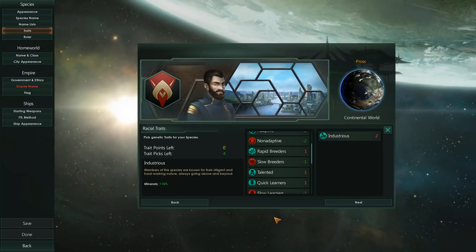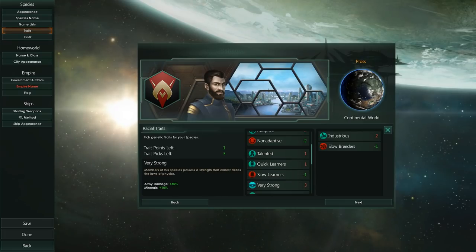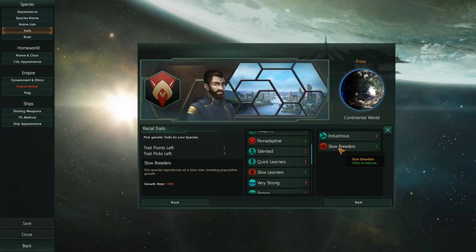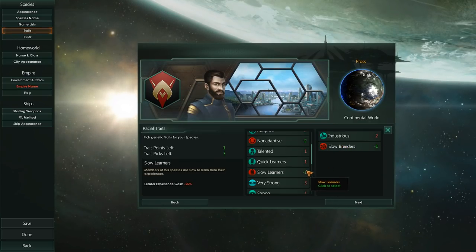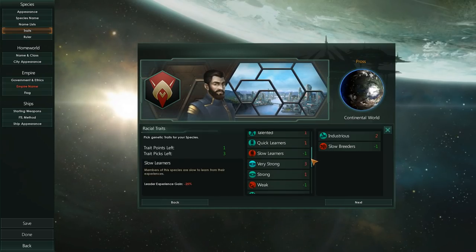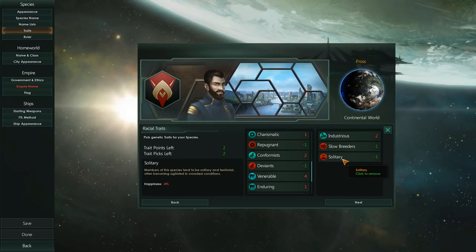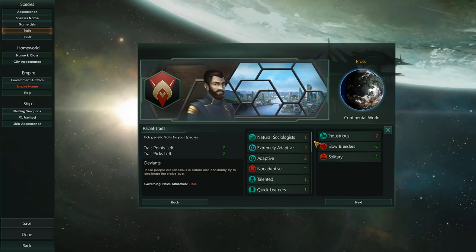Negatives give you points, whereas positives will retract points. So for instance, let's say we want to add Slow Breeders — Slow Breeders is pretty good to have, as there are a lot of offsets for it very early in the game. It gives you another point because you've picked a negative modifier. Slow Learners — leaders experience gain — I personally wouldn't go for it. Non-Adaptive is not that great either. Let's take Solitary — it has only minus five happiness bonus, we can easily offset that. And all of a sudden we have two more points to play around with.